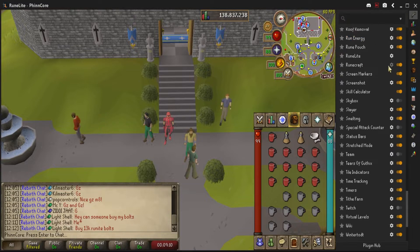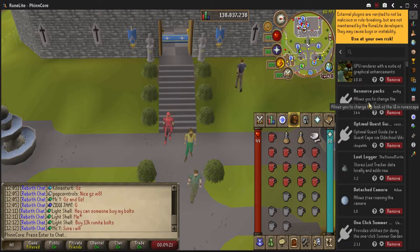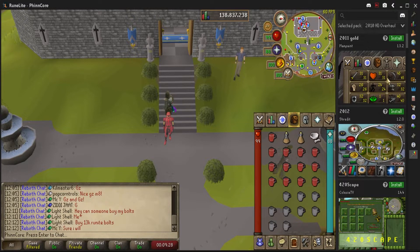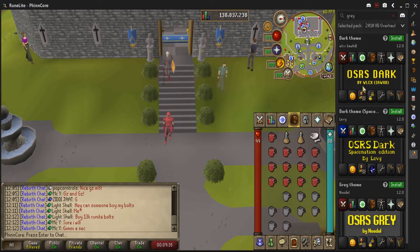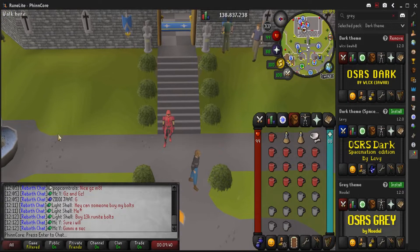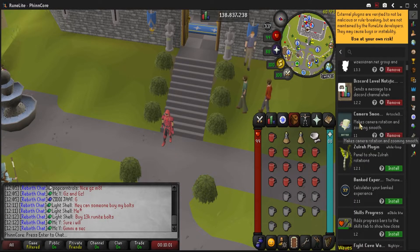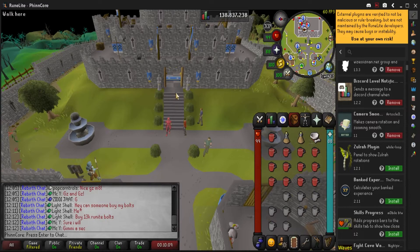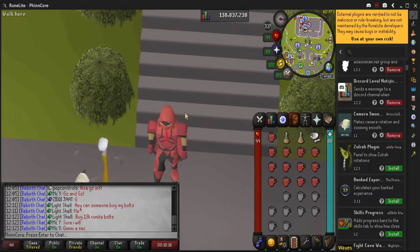For plugins I recommend downloading: Quest Helper is obviously good — it helps with quests and things like that. You also have resource packs, which can help change the UI. I like the dark theme, so if you install it, it'll change everything over and you can play around with those. Another one I really like is camera smoothing — when you're zooming in and out it just makes it look a little different. Not absolutely crucial to have, but it is nice. You can zoom all the way out and the zooming itself is a lot smoother.